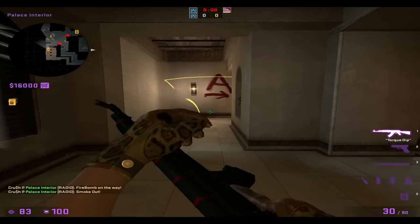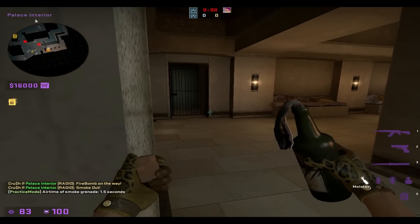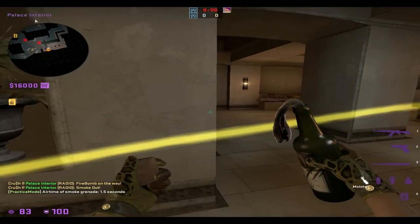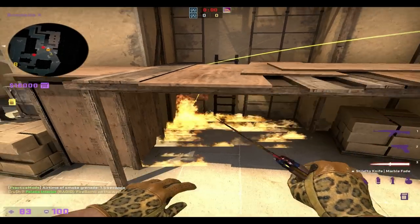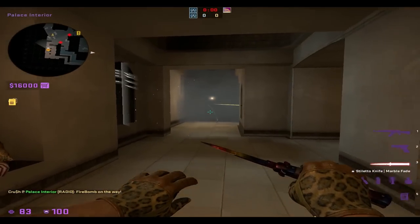And if it's smoked like this, and you really want to throw that molly still, you can get into this corner right here, aim at the top left of the trim on the bottom of the wall, walk, and use your minimap so you can see when you're actually in the corner right here, and then just throw it from there. It's the same exact molotov, and you're going to be throwing it inside of the smoke, so you're not going to be shot.